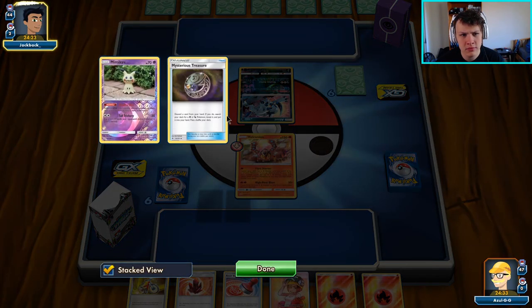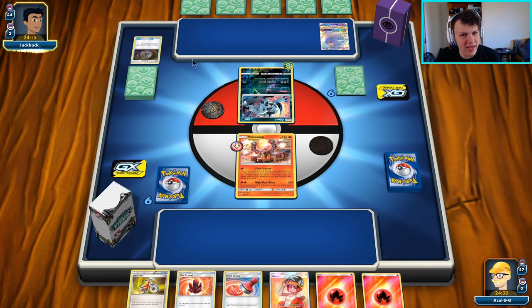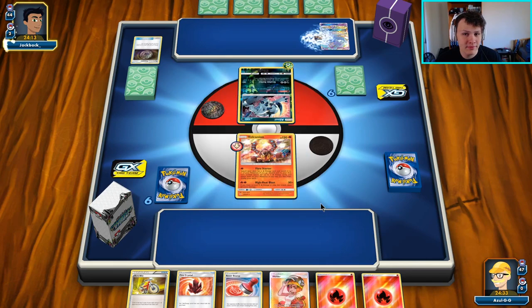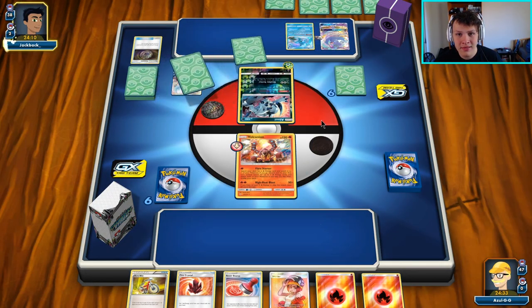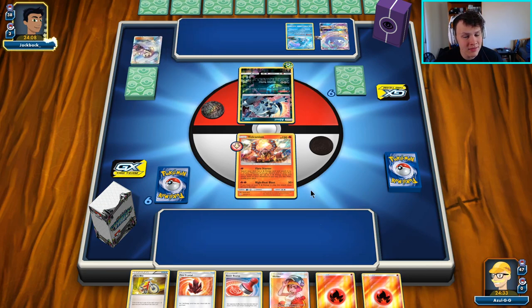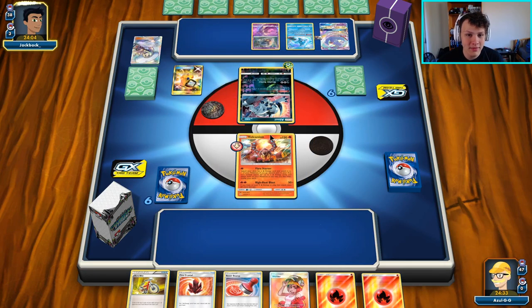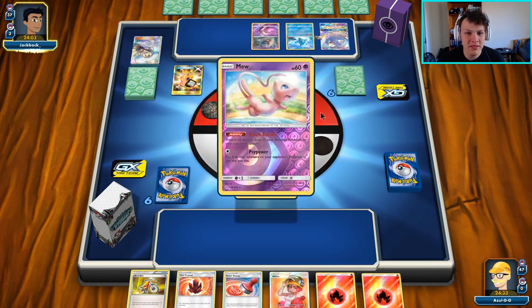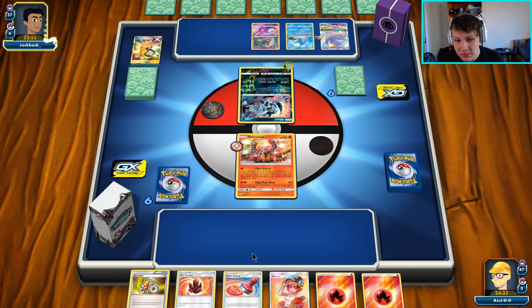Looks like we're up against Malamar. There's a Mimikyu, an Oricorio, an Absol — all Pokémon that could potentially be in Malamar. There's a Fione, a Lillie for six... yep, it is Malamar with the whole squad, and the Poké App. Our opponent is definitely playing a very spicy build of Malamar — interesting build, we'll see how it fares.